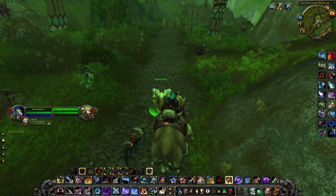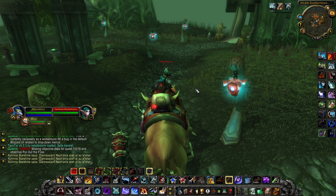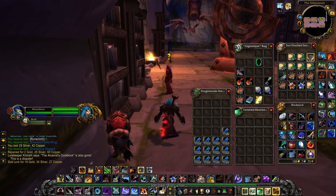First, we need to do the Elven Legends quest, which you can pick up from Sage Korolusk in Camp Mojache for Horde, and from Scholar Runethorn in Feathermoon Stronghold for Alliance. This quest has us go into the library in Dire Maul to find Master Telmius Streamseeker. He has been burned to death, and you'll find his corpse next to Lorekeeper Lydros. Completing this quest also unlocks the ability to turn in Librams to Lorekeeper Lydros.